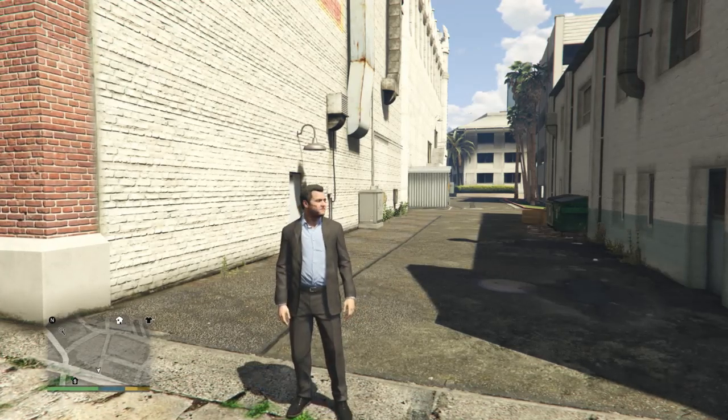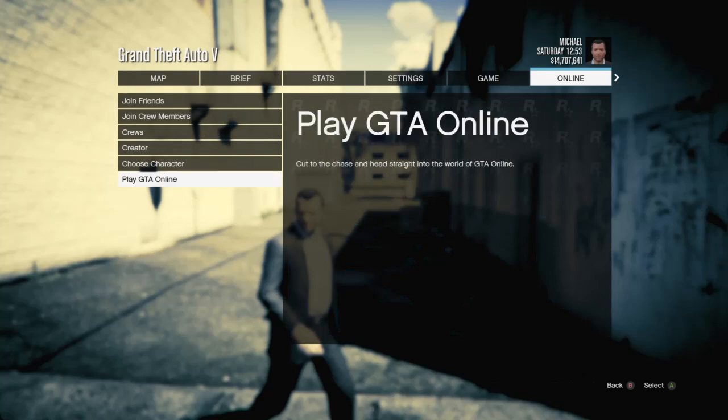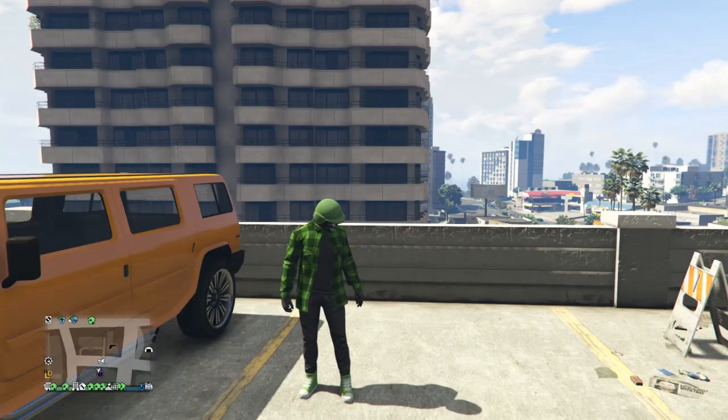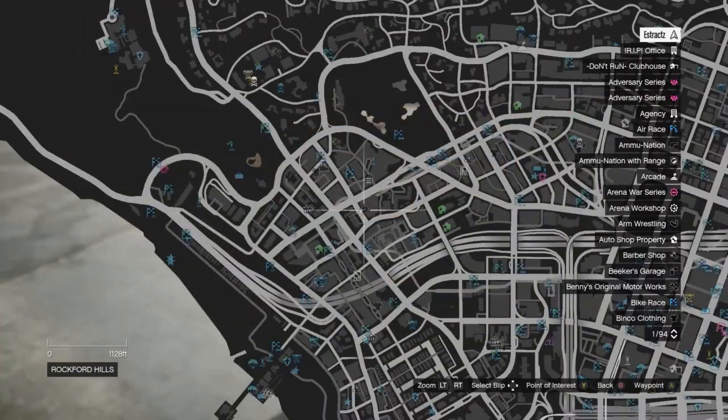Once you are back in story mode, hit pause, scroll to online, scroll down to play GTA Online, and go to an invite only session. Whenever you load back in on your first character, go ahead and head to the time trial.